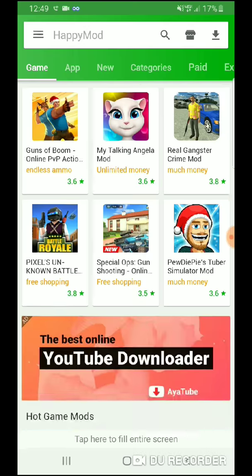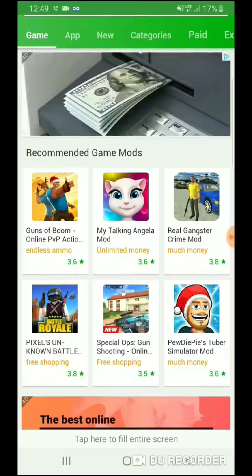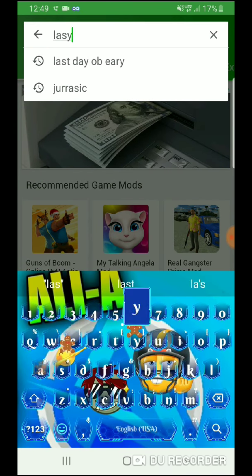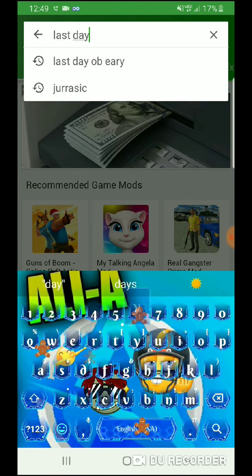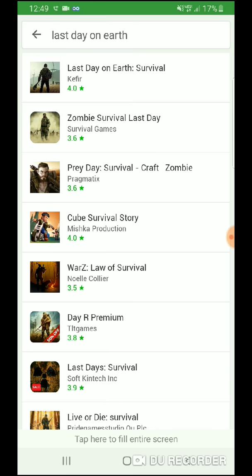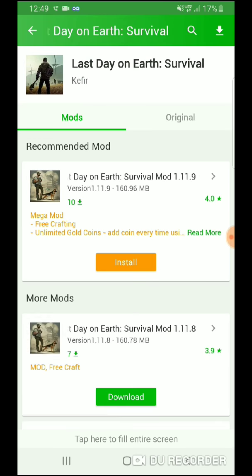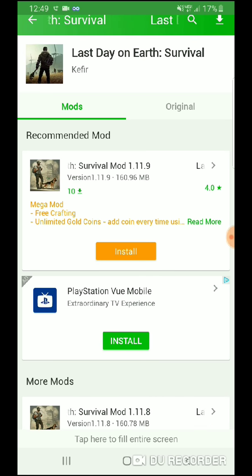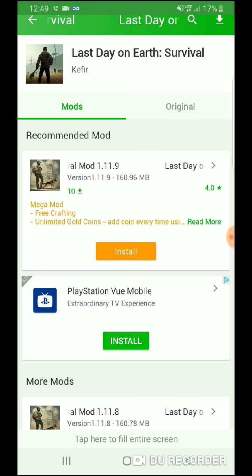Once you download it and launch it, you should see the home screen. Up top, press on the search button and search Last Day on Earth. Now come up here and download the latest version — the one I currently have downloaded is 1.11.9.